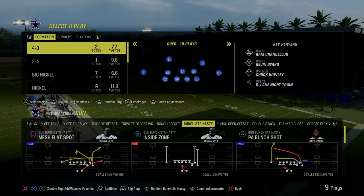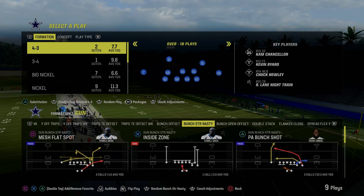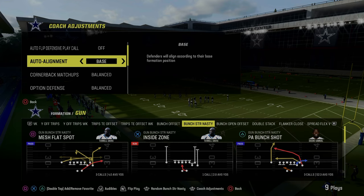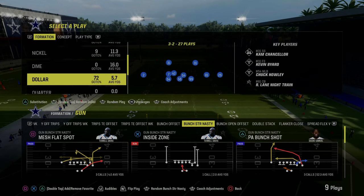Today's video, I'm going to be breaking down the mini scheme that is taking over Madden 24. It is the Bunch Strong Nasty out of the Colts Offensive Playbook. If you guys want to get my entire Indianapolis Offensive eBook, I'll put a link to that in the description below. It's only $10 to become a Patreon member, and that's where you get access to all of my offensive and defensive eBooks.